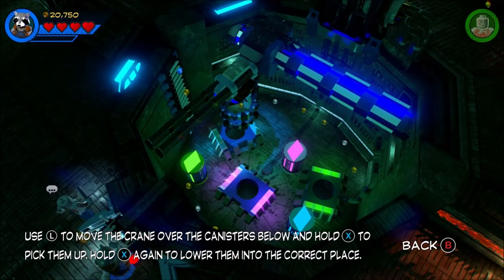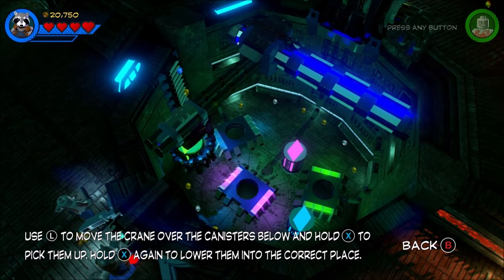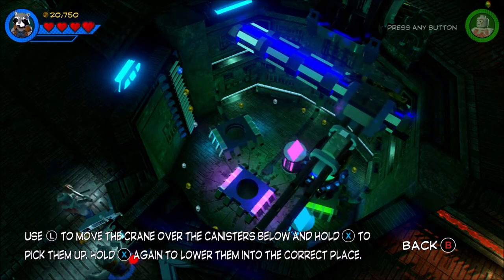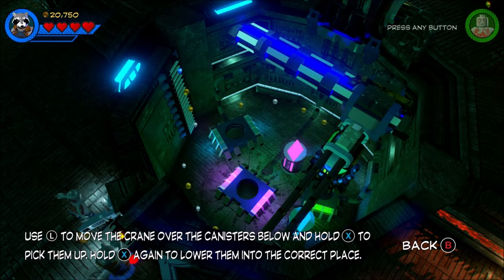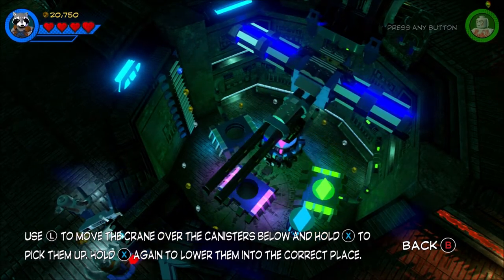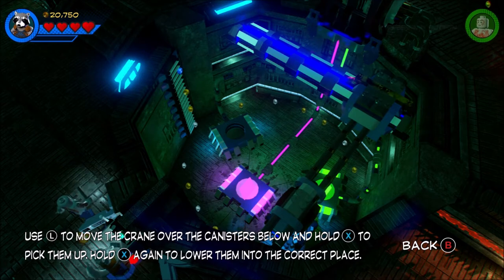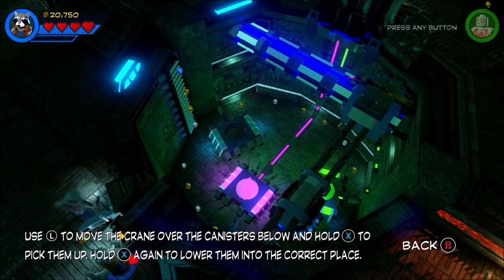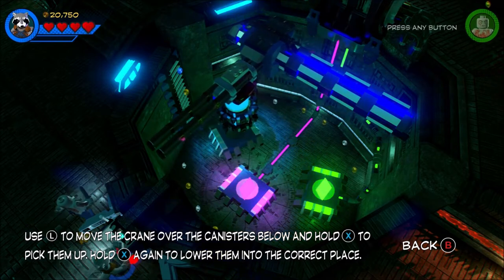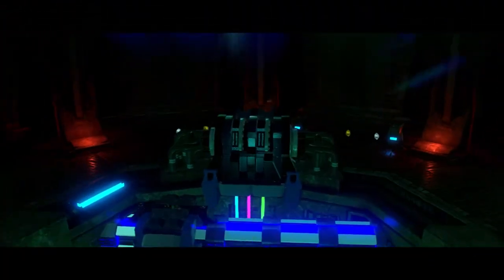These power cells appear to be misplaced - we gotta pick up the cranes. Awesome, power outage - guess we gotta put them back in. I used to be so good at these games as a kid... I used to never be good at these games as a kid. Picking it up and dropping it off. And the blue one - picking up. There we go, we got it. Now we're dropping off the blue one into the blue hole here. There we go, we got it. Power, come back on. There we go - we've got the power. And let there be light.